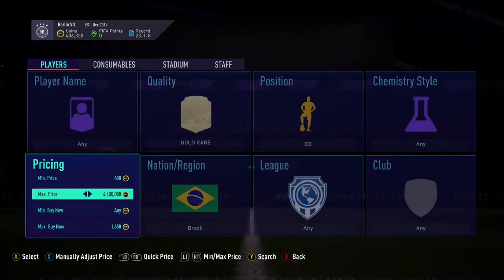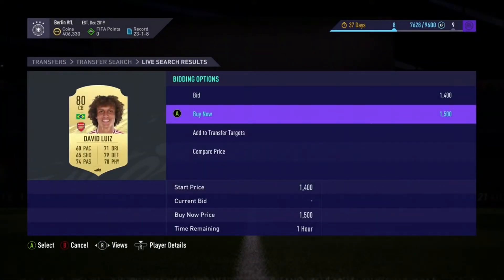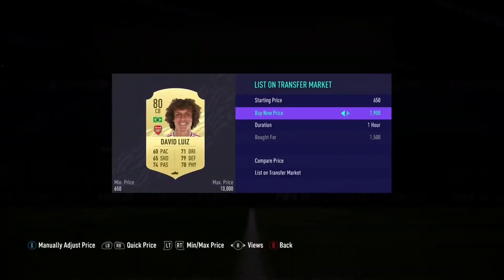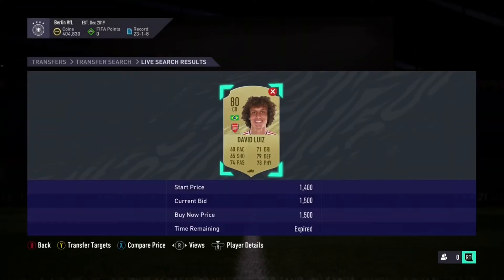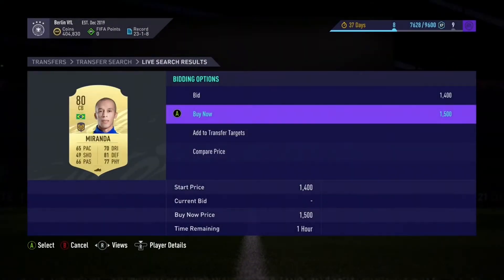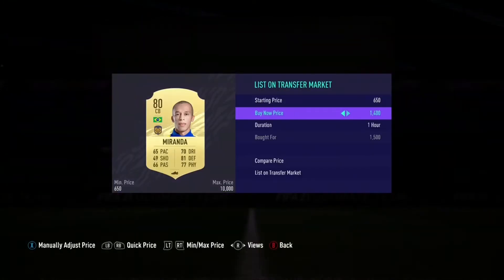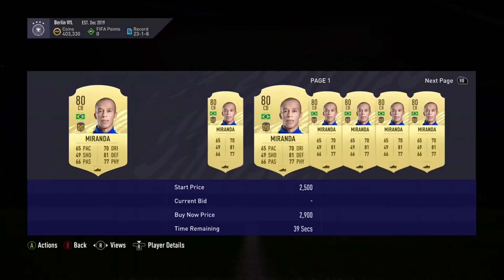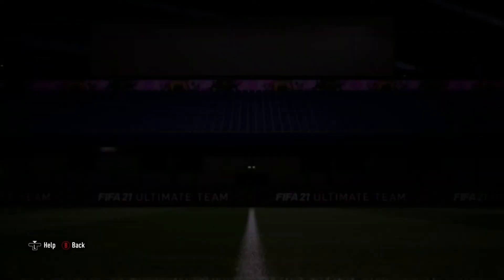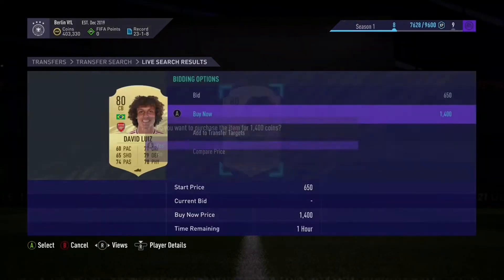These cards just pop up so frequently, so there's so many coins to be made. There's another David Louise for 1.5k this time, so we can go ahead and list him up for 1.9 as well. We've already got two cards within about 40 seconds of sniping. There's a Miranda for 1.5k — he also sells for 1.9k just like David Louise. Another David Louise for 1.4k — that's four snipes out of four on this filter.